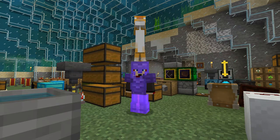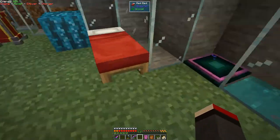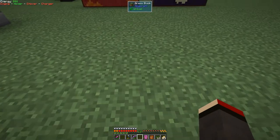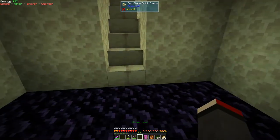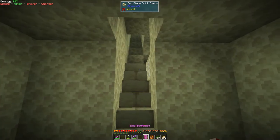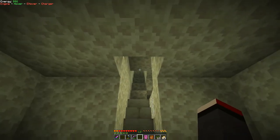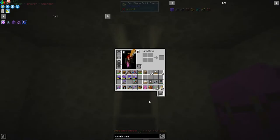Hello everybody and welcome once again to Feed the Beast Ocean Block. We're going to carry on from the end of the last episode and go off to The End. Before I do anything in here I'm going to take this armor off and put something else on. I need the long-lasting ones, and let's take the oak galley boat with us. Let's put on the armor.